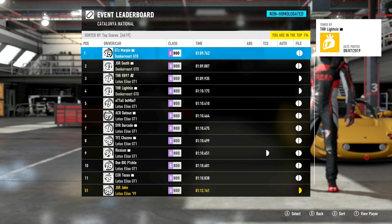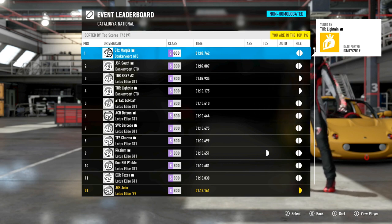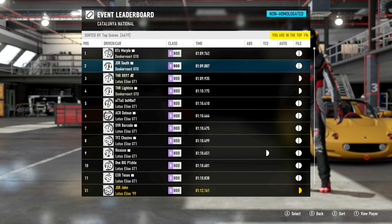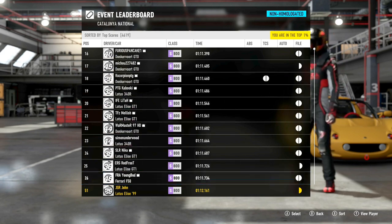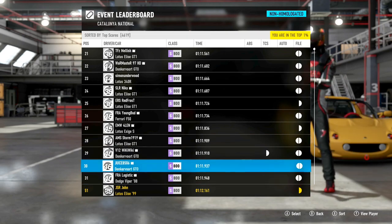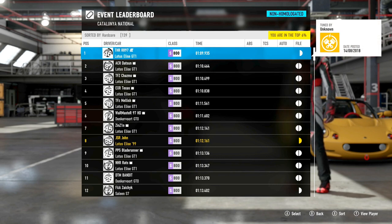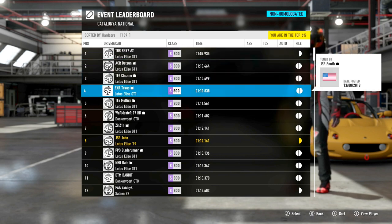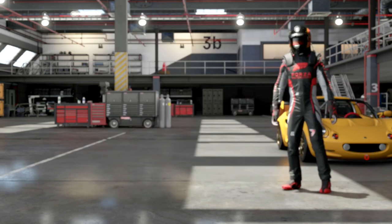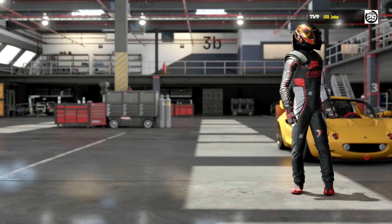I know that if we put in some proper laps, this can definitely get into the 1:11s. To do that without TCS would make it a very quick car, since the 1:11s are pretty much top 30 material on the whole leaderboard. If you go over to the no-assists and hardcore leaderboard, we're up against just other Lotuses and the Donk of War — so it's in good company.